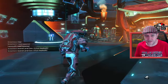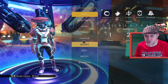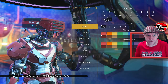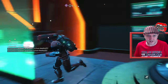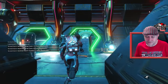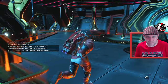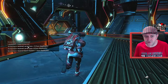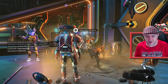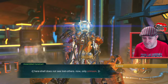We're going to run down and stick on the other head and come back up the stairs to see what he has to say. Oh, I didn't think it would do anything but it actually does! So I'm wondering whether this is going to tie into factional choices - I think we're going to get factions or guilds or something along those lines coming into game. Let's just go stick on the crimson head and see what he says now. Back upstairs - let's see if he recognizes me as having a redhead: 'here shell does not see lost others, now only crimson.'